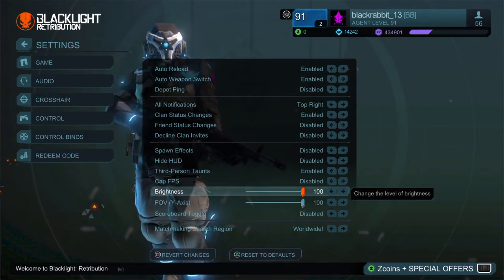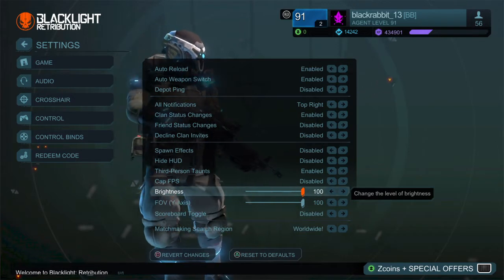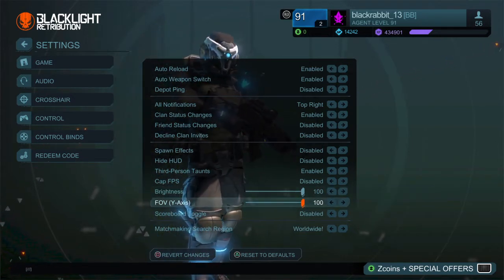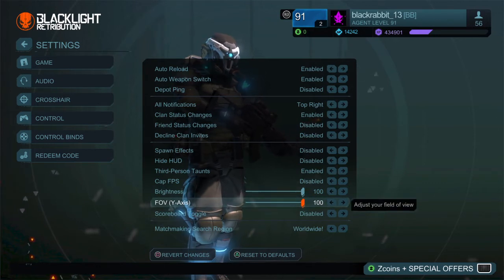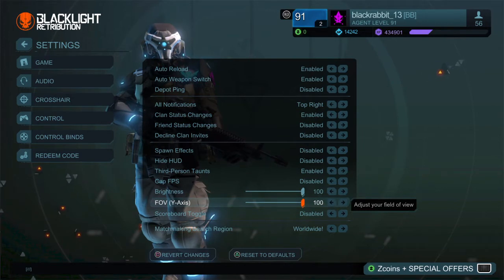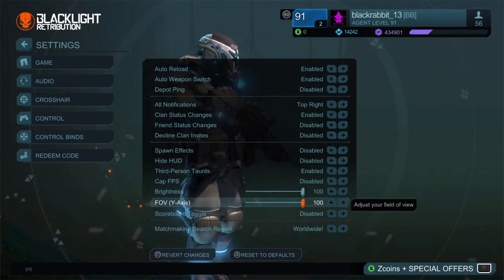First, go to game settings and set the brightness to 100%. You'll be able to see guys who are using cloak and your enemies really clearly. And set the FOVY axis to 100% — that way your game will be 50 to 40% faster and you'll be quite effective in corners.